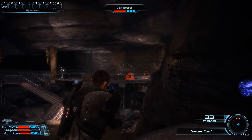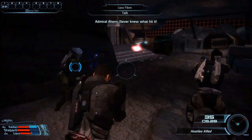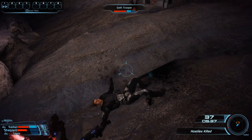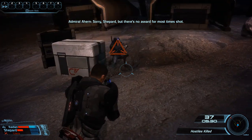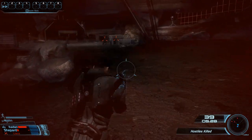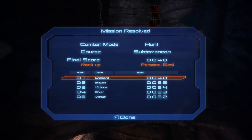Finding enemies to kill becomes the real challenge later on. I will go into more detail when we come to the next combat scenario. We have now successfully eliminated enough enemies to put ourselves in first place. We could continue until we run out of time or get killed, but let's offer the geth a chance to return the favor. We end with 40 kills in total, once again in first place — this time ahead of Bryant, who we saw earlier having a conversation with Vidinos.